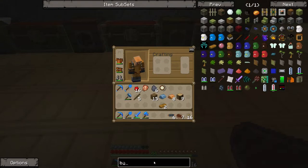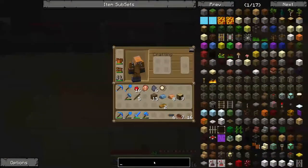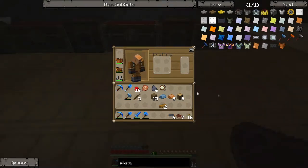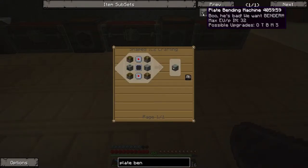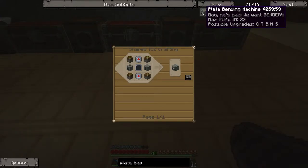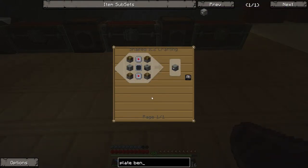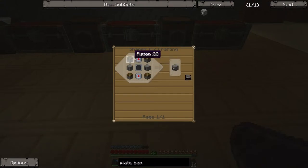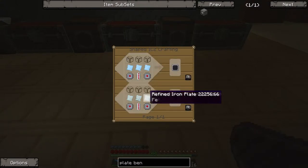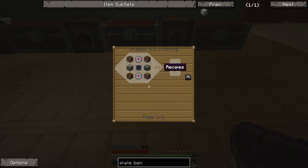Now I'm making the plate bending machine. I type in a bit more so just the right thing comes up in the recipe — there it is, plate bending machine. I like the joke: it's like 'boo, we want Bender — Bender from Futurama, I am Bender, please insert girder.' Greg's sadistic plate bending recipe requires quite a few resources early game: several pistons, quite a few electronic circuits, some refined iron plates, more RE batteries, and a couple of compressors.